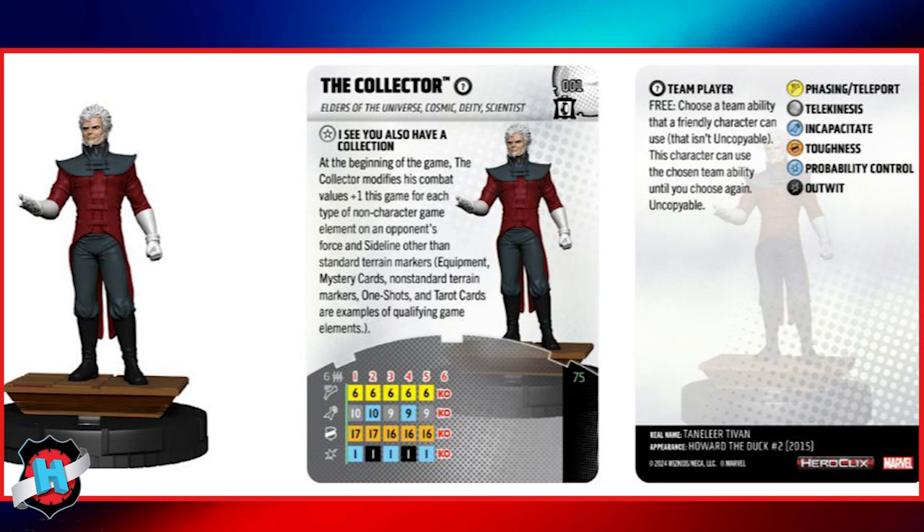He also has a trait: 'I See You Also Have a Collection.' At the beginning of the game, the Collector modifies his combat values plus one this game for each type of non-character game element on an opponent's force and sideline, other than standard terrain markers. Equipment, mystery cards, non-standard terrain markers, one-shots, and tarot cards are examples of qualifying game elements.